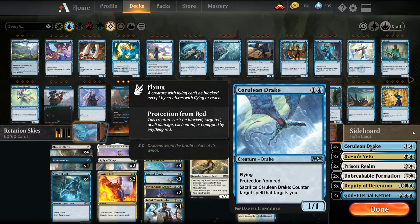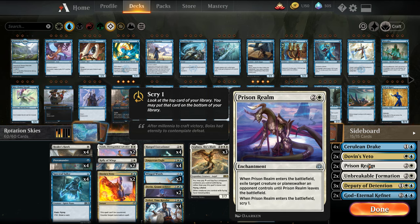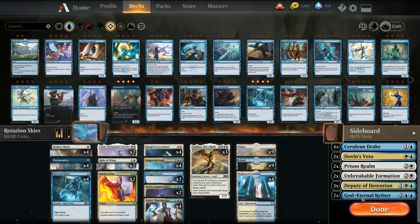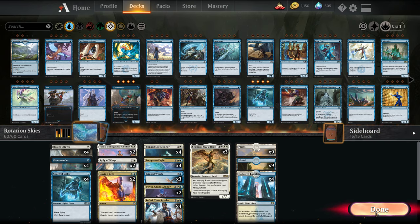Sideboard: we have Cerulean Drake versus the red-based matchups like Gruul. Dovin's Veto versus Control. Prison Realm if we need to get rid of Creatures or Planeswalkers. Formation against Board Wipe decks. Deputy of Detention can be brought in for a couple matchups — my main intention is versus Scape Shift, which I've been playing a lot of, just to exile all the zombies. You can also get rid of Wilderness Reclamation or other Troublesome Permanents. God-Eternal Kefnet is for decks with a lot of removal like Grixis — we can keep bringing it back, and it can also attack through Rekindling Phoenix.